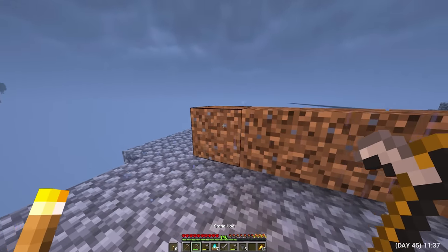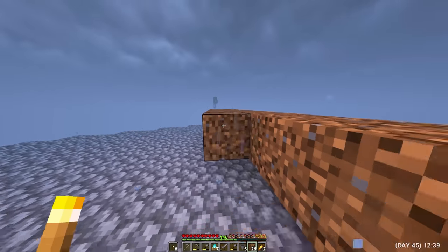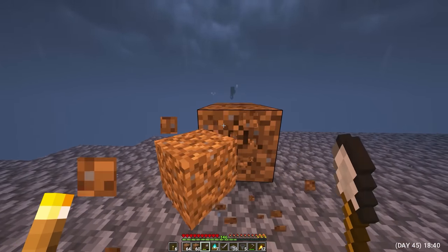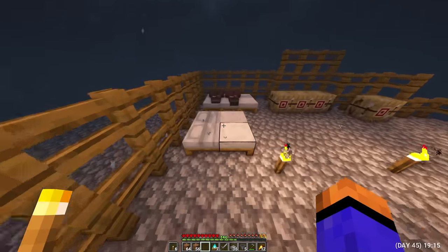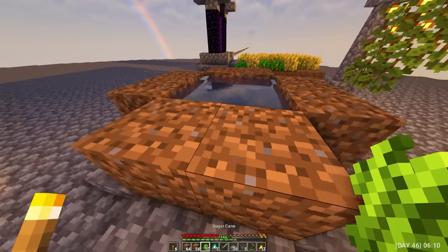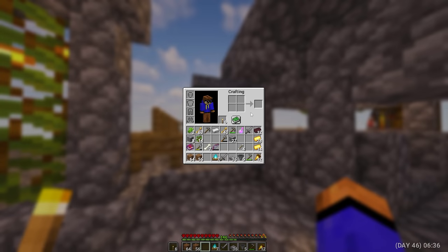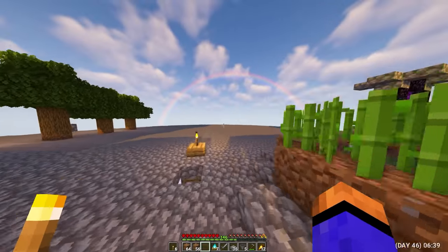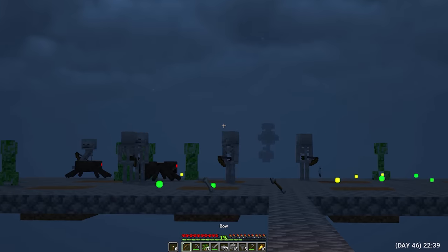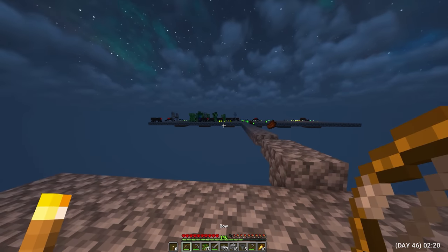And now I already have 2 stacks of land. I went to bed satisfied. Day 46. After sleeping, the rain stopped, which is very good. But the situation I have now is not very good. A lot of time has passed, and I have not been able to start trading with the inhabitants, because I simply have no one to trade with. But the fact that now I have a source of resource extraction from mobs pleases me. It's night again, which means it's time to hunt. So many mobs, and not one zombie inhabitant.